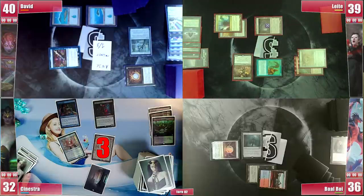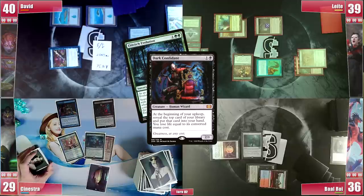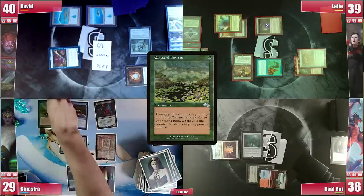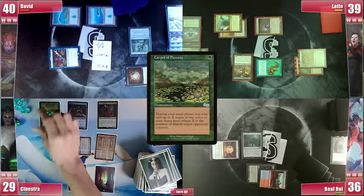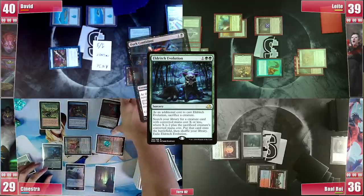Sinestra loses the Crypt roll but Dark Confidant's trigger reveals a game-changing Eldritch Evolution. He then draws and plays the Dark Slick Shores. He ponders and casts Carpet of Flowers. He goes to his second main phase and generates 2 green with Carpet to cast his Eldritch Evolution, sacrificing his Dark Confidant.